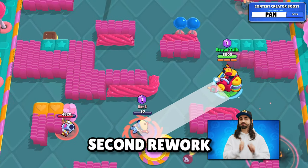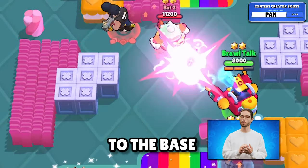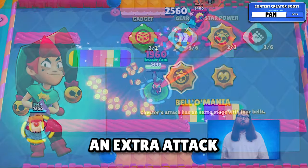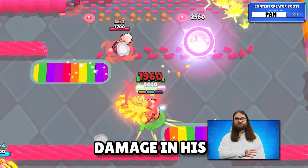This is Meg's second rework and she now shoots even more projectiles in her mecha form, but the attack range of these projectiles is much smaller. There is no change to the base form, so I'm not 100% sure how this is going to play out. Chester's first star power, the one that gives him an extra attack, will now be part of Chester's base kit, and his new star power will allow him to do more damage on his first attack.